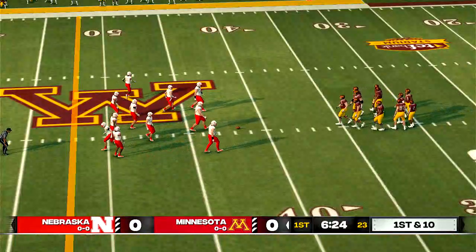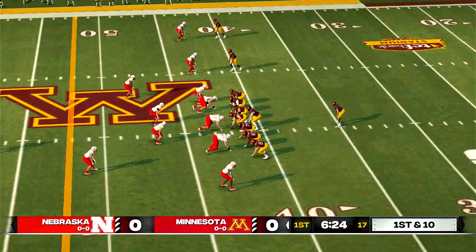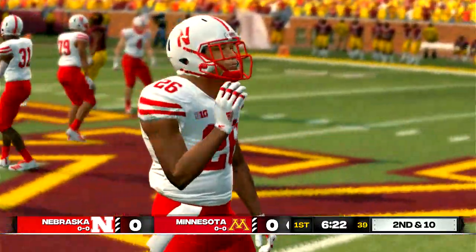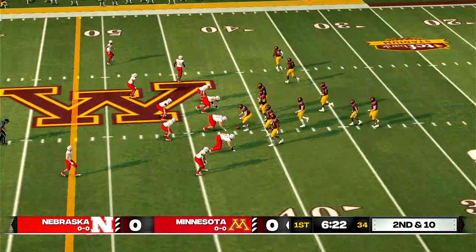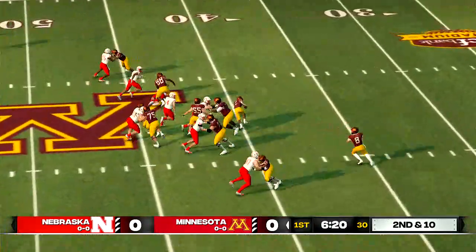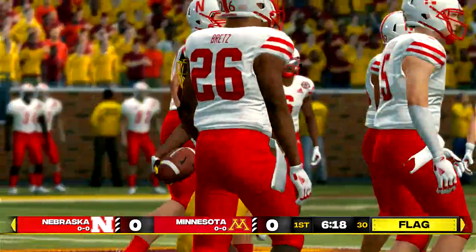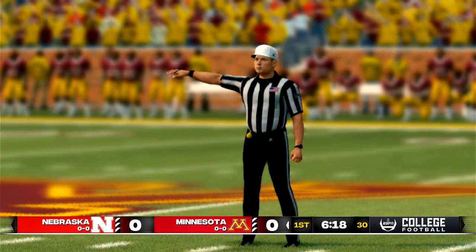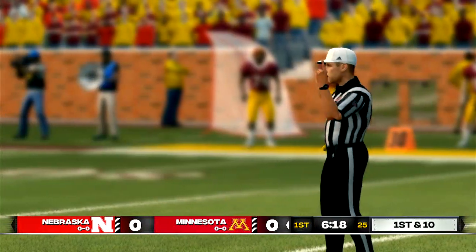The quarterback leads the team out on the field for the first drive. Quick throw — incomplete, one of his receivers. Second and 10, ball on their own 42. Run up the middle and he makes it out to about the 44-yard line. Personal foul — facemask, defense. So the offense will move a little bit closer with that penalty.